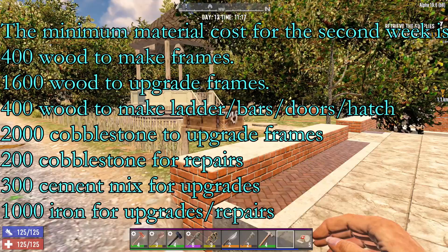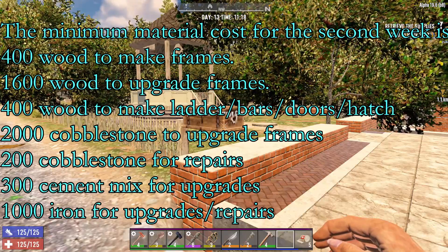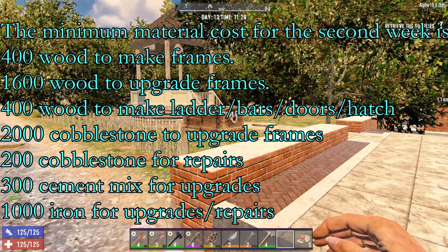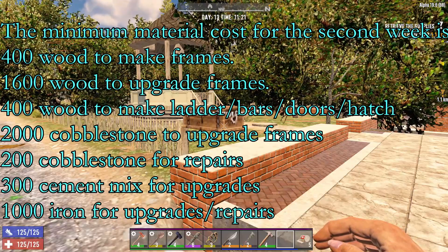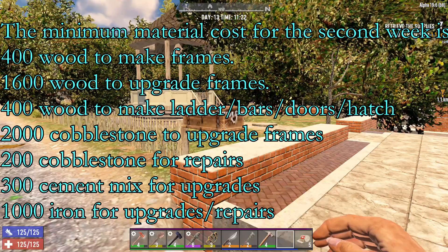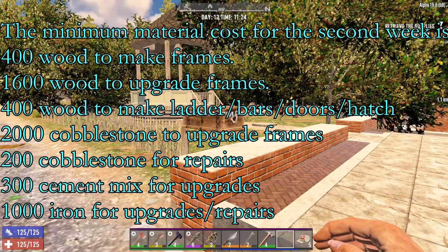You're also going to need 2000 cobblestone for upgrades, 200 cobblestone for repairs on horde night, and then 300 concrete mix for upgrades. You're also going to need about 1000 iron. With all of these, I like to have extra in case I need it — it's better to have it and not need it than need it and not have it.